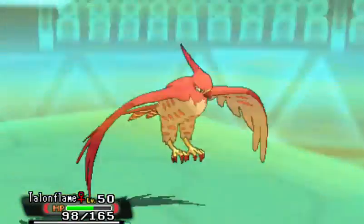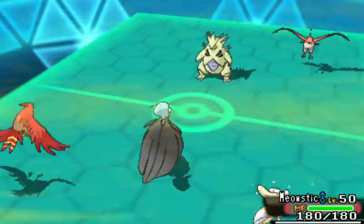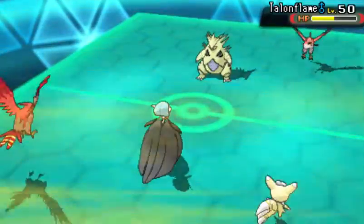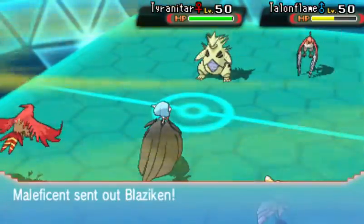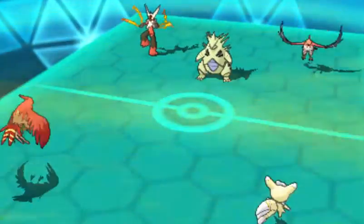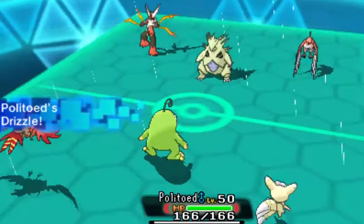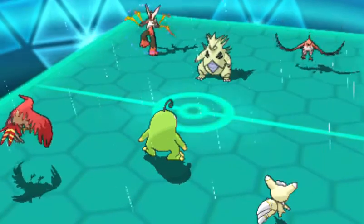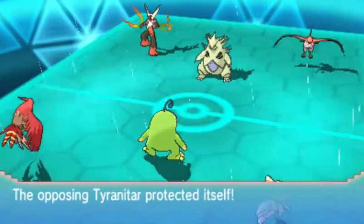I figured he was going to keep attacking Gardevoir, and I forgot that my own guy has Quick Guard — it's one thing you can't keep forgetting. Here comes more Sandstorm damage. Going back out to Blaziken, first turn Protect over there. I think this is where I make the Brave Bird mistake. I wanted to attack that Blaziken, but I know all of his guys are weak to Surf. So now we can stop taking damage at the end of each turn, and I can line up the Protects and spam Surf. But he's got two Protects going off.